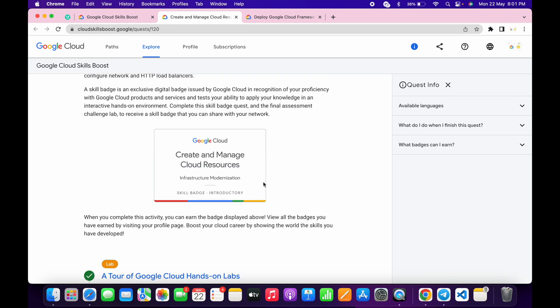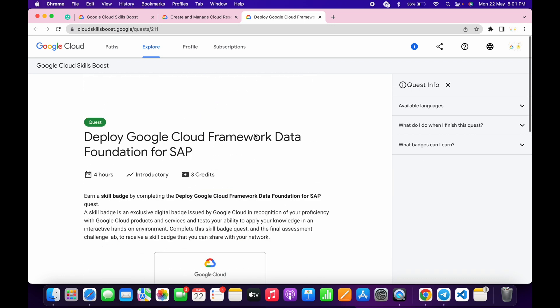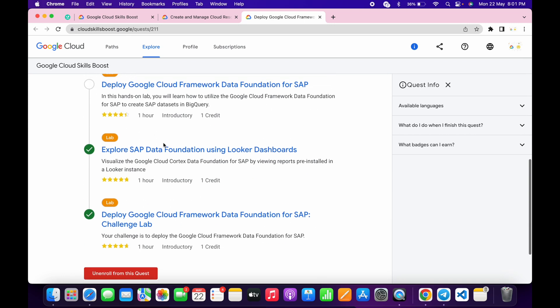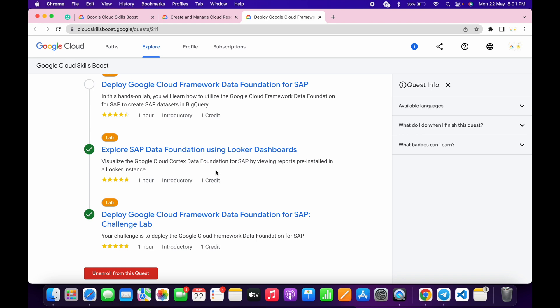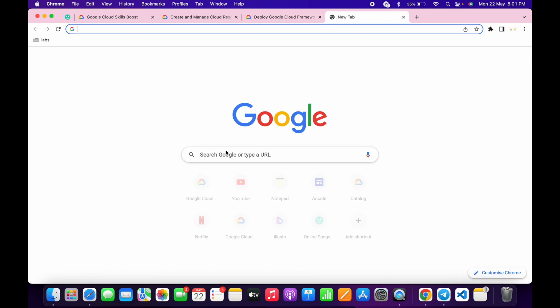The second condition is it must contain one challenge lab. If that quest or badge fulfills these two conditions, then you can consider it a skill badge. Now let me show you this quest — you can see this quest has only three labs total, but it's not having three or more than three normal labs, so it won't be considered a skill badge.